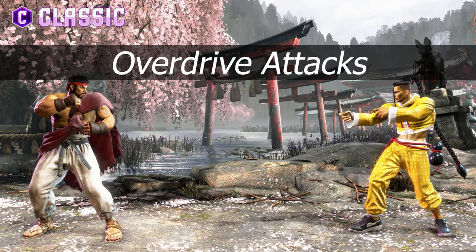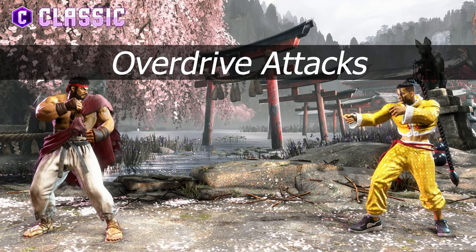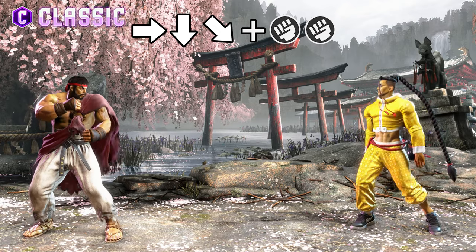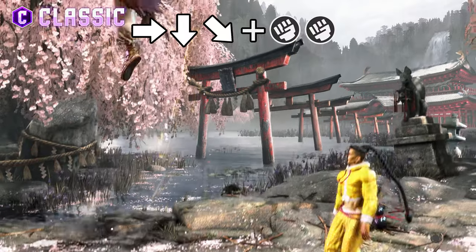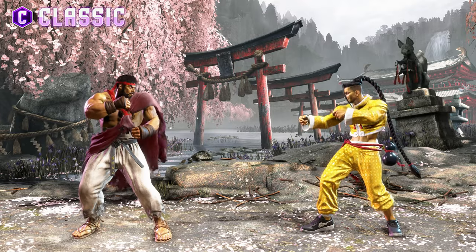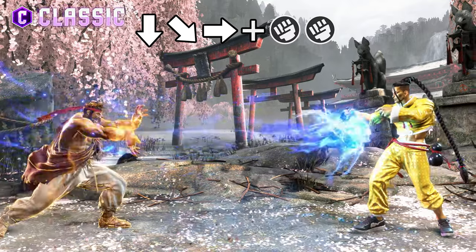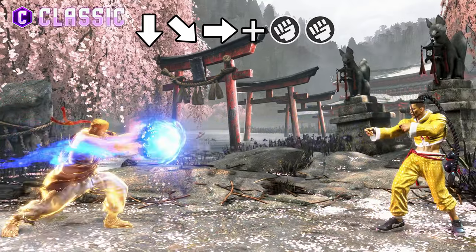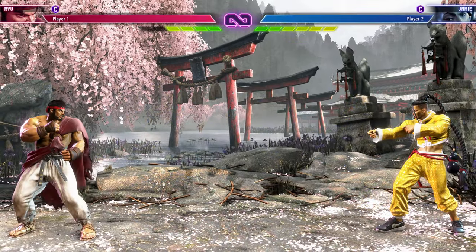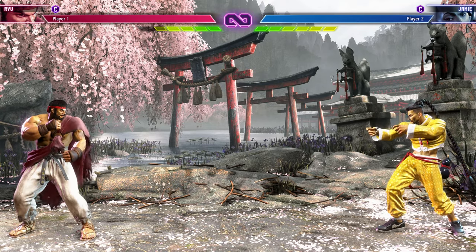You are able to perform overdrive versions, commonly referred to as EX attacks, by pressing two of the required buttons in combination with the motion input. This will make your character flash yellow when successfully performed and give you a powerful attack. With the Hadouken, this allows it to hit multiple times, travel very far, and knock the opponent down on a successful hit. Overdrive attacks have a downside of requiring two bars of the drive gauge to be utilised.